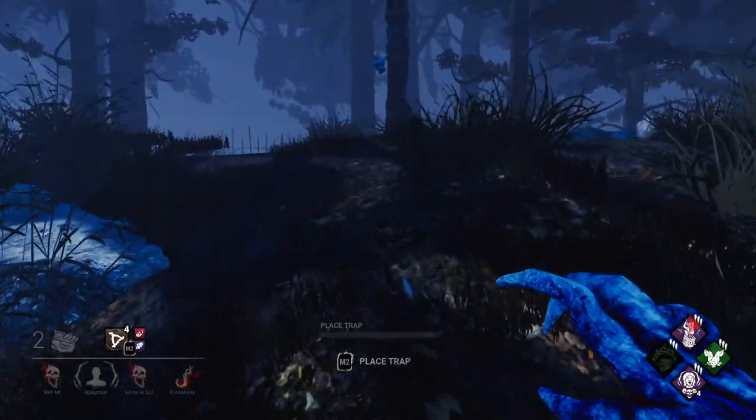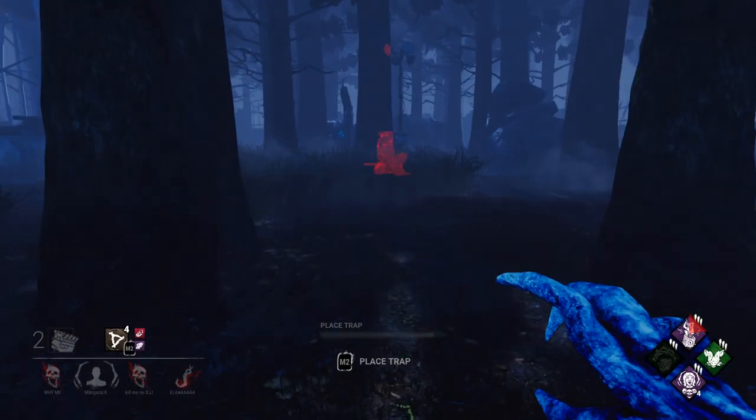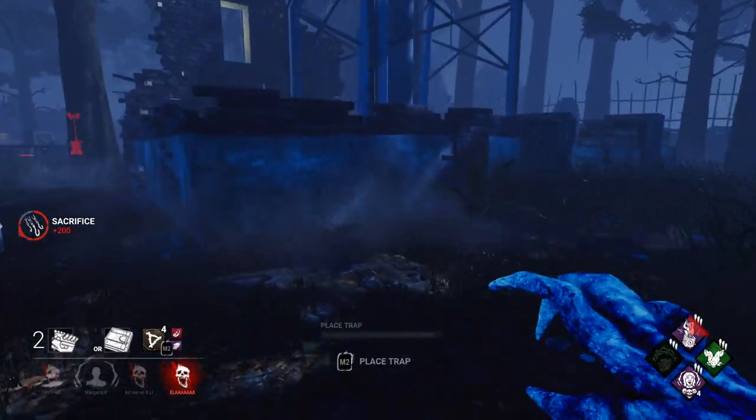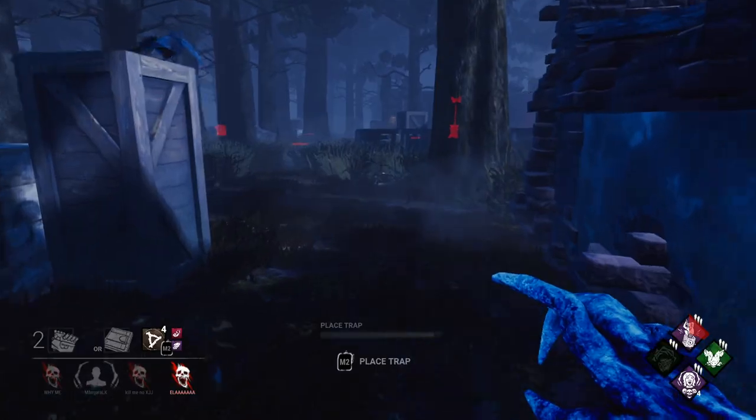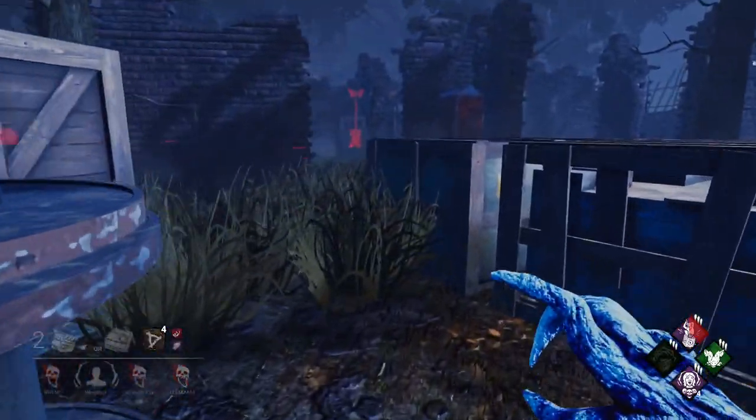That sucks, you know what I mean. Well, let's see if we can find hatch. The real play would be to find hatch and then set up a big circle of traps all around it so whenever he goes to get in it he just runs into a wall.